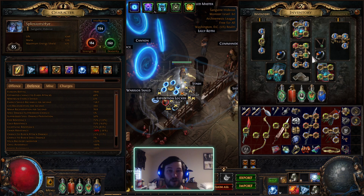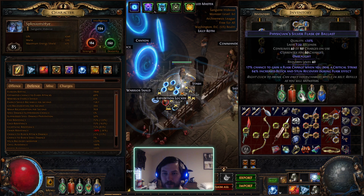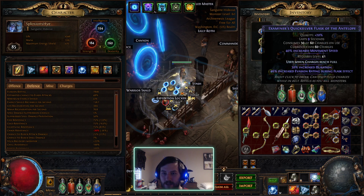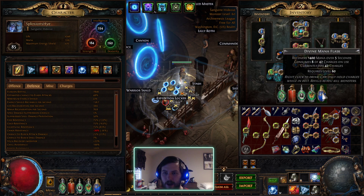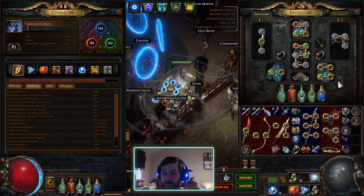I managed to get to red maps with pretty terrible gear, but it's starting to fall off and I'm just going to swap it out until I can afford to brute force some really good gear. My flasks include a jade flask, a blood immunity flask, an onslaught flask, a quicksilver, and a mana flask that I don't really need — I should probably put a diamond flask there instead. I don't have enough Instilling Orbs to craft all my flasks just yet but I'm working on that.